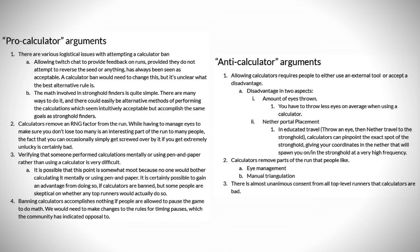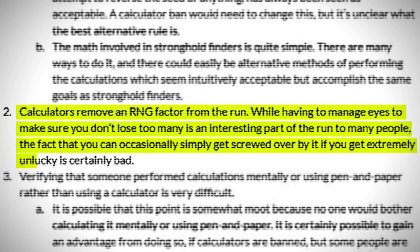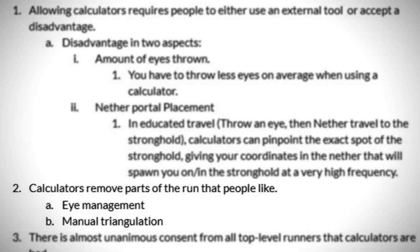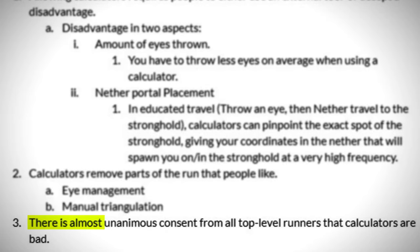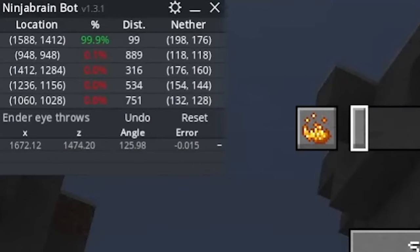In the beginning of 2021, the community voted to ban calculators in a poll, with both sides of the argument clearly laid out. One argument in favor of allowing them read: calculators remove an RNG factor from the run. While having to manage eyes to make sure you don't lose too many is an interesting part of the run, the fact that you can occasionally simply get screwed over if you get extremely unlucky is certainly bad. In the anti-calculator section, one of the arguments states the exact same thing from the other direction: calculators remove parts of the run that people like. There was almost unanimous consent from all top-level runners that calculators are bad — the majority felt that if stronghold calculators were allowed and the skill ceiling was lowered, that was not in the spirit of speedrunning.